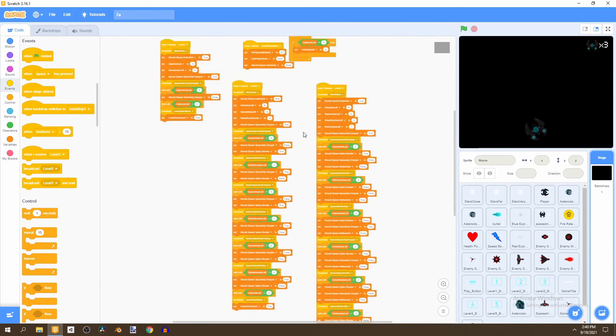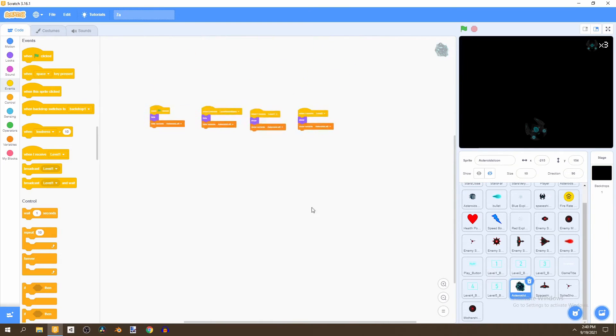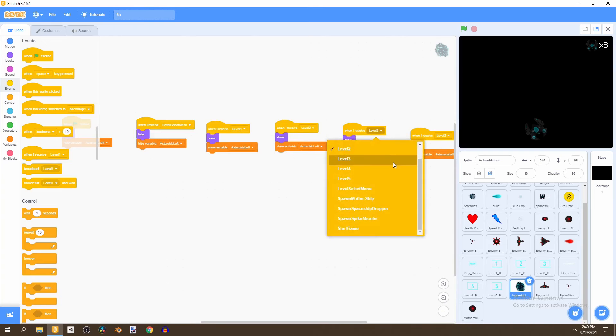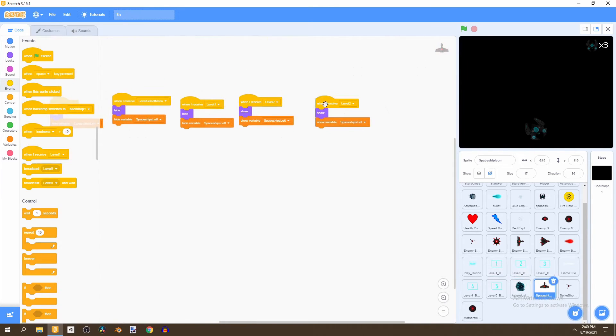That's all we need to do there. Now we just need to edit the missions. Go to our asteroids icon, duplicate it twice, and change them to 'when I receive level three' and 'when I receive level four'. Do the same for the spaceship — duplicate twice, change to level three and level four.